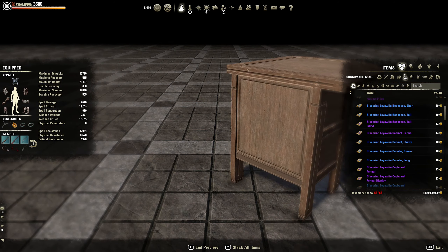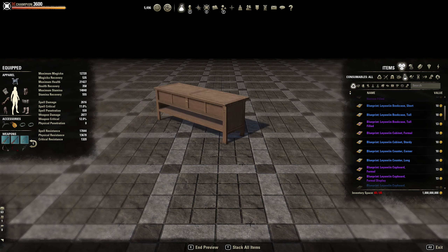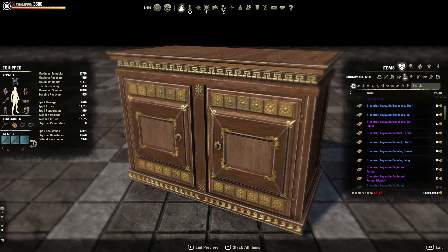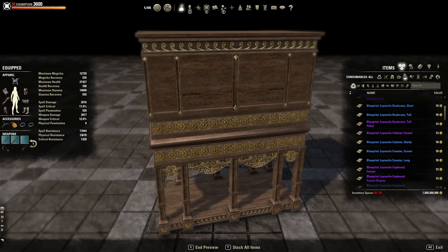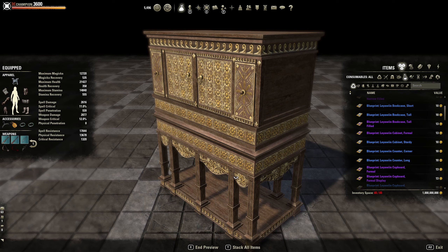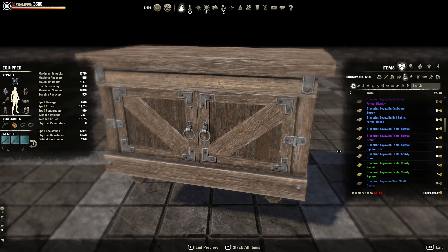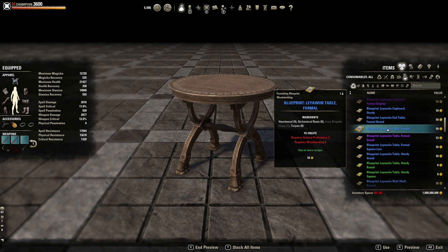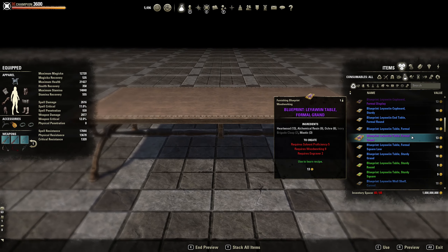The counter corner, counter long — I do like that one. The cupboard formal, the cupboard formal display — look at that one, that's really nice. I like the design on it as well, and you can put things on the bottom shelf. The Laywin cupboard sturdy — also pretty rough looking. The end table — pretty small. The Laywin table formal — that one's all right. Table formal grand — I like that one better.